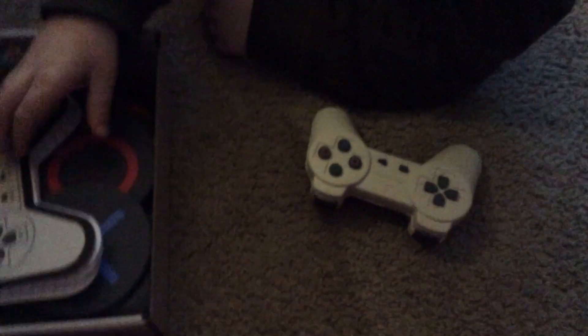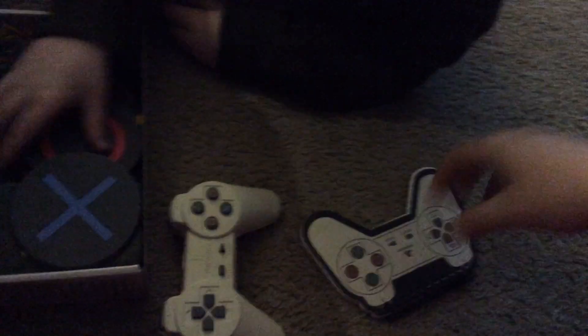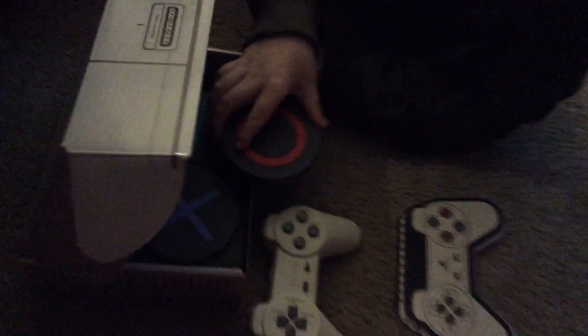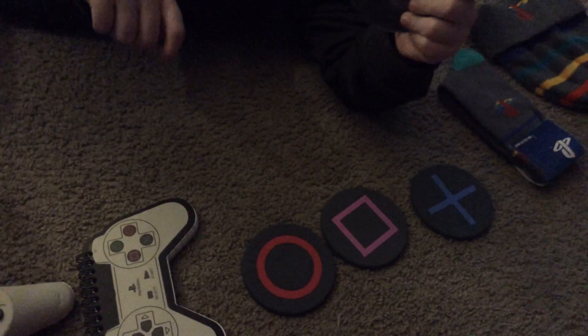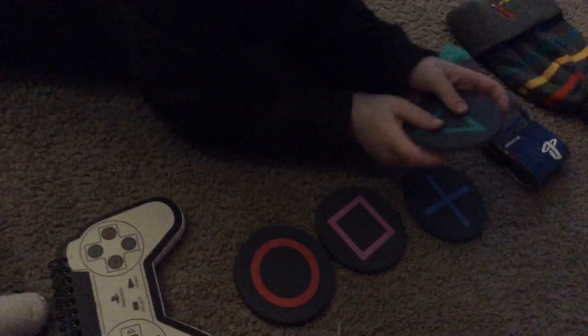PlayStation controller squishy. PlayStation notebook. PlayStation coasters: circle, square, X. PlayStation toque. PlayStation socks. And we have the triangle.